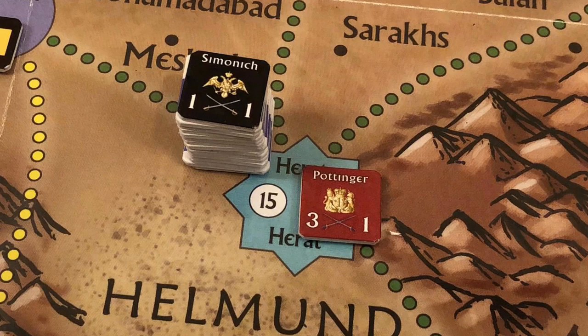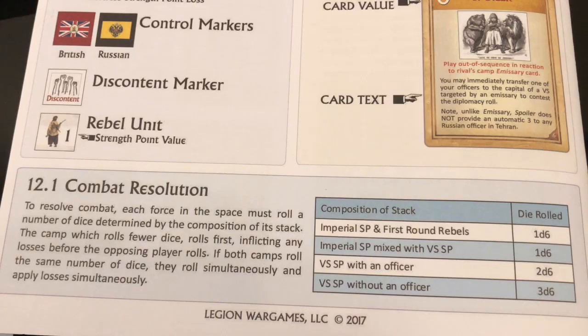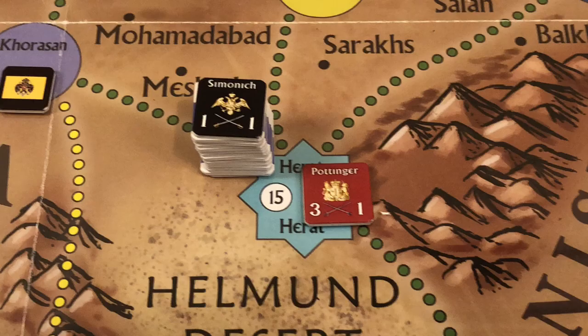The Russians have twenty Persian strength points with officer Semenich, and the British have fifteen fortress strength points with officer Pottinger — so both sides roll two d6. When both sides roll the same number of dice, both sides resolve combat and losses are taken simultaneously.